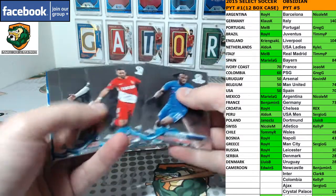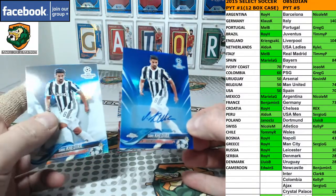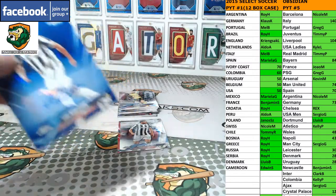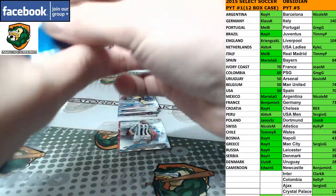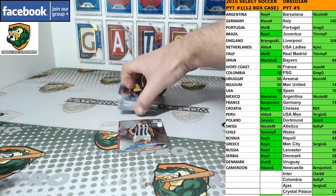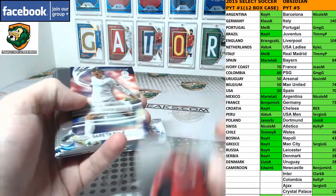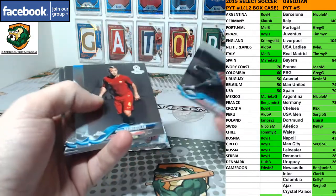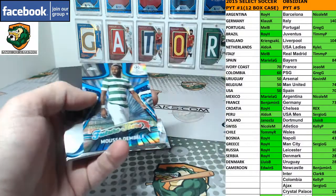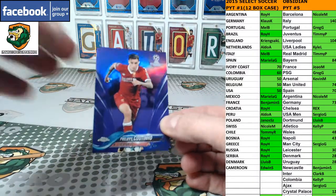Coutinho. Autograph is a blue Kadira, and then you've got a Refractor Kadira right underneath that. Blue Kadira Auto. Yuvay. Salah, Bale. Casillas Refractor for Porto. Dembele. And purple Coutinho for Liverpool.